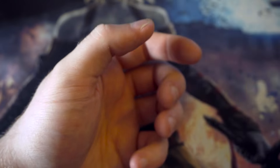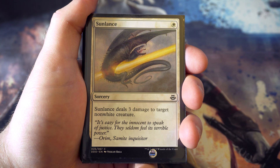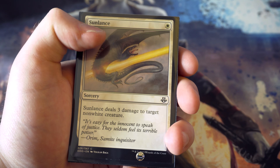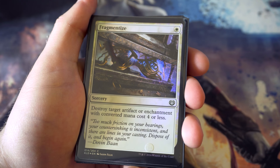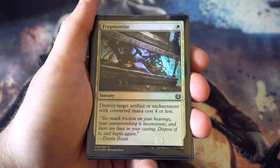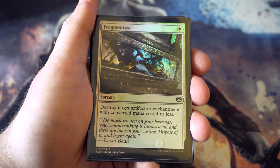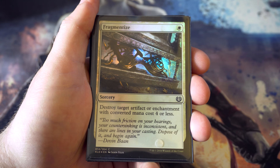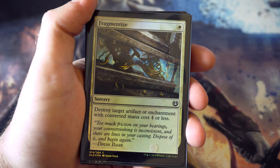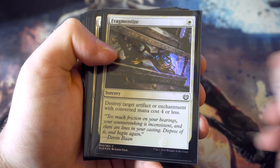Moving on to the sorceries: Sunlance - for one at sorcery speed dealing three damage to a target non-white creature. Cheap removal, quite useful. Fragmentize - for one you get to destroy target artifact or enchantment with converted mana cost four or less, which covers a fair few of the artifacts and enchantments in the cube. It's cheaper than Disenchant but loses instant speed and has the mana cost restriction. A pretty decent card from Kaladesh especially given the amount of vehicles in that set.